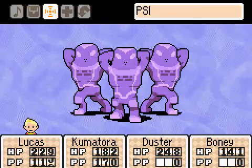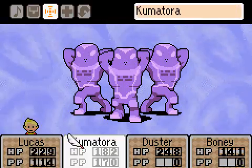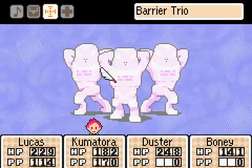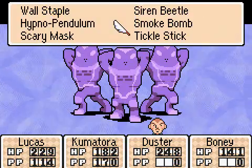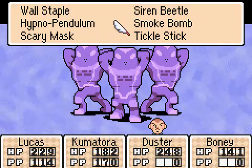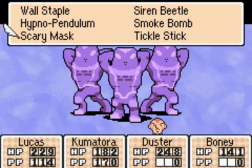So actually, you really don't need Boney. Shield Kumatora second, and use whatever their weakness is. Duster can't really do much. You don't need to reduce their attack or use the scary mask, because they won't use normal attacks.